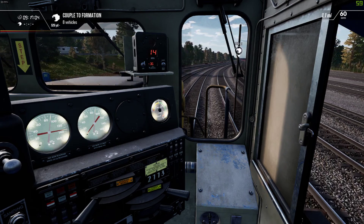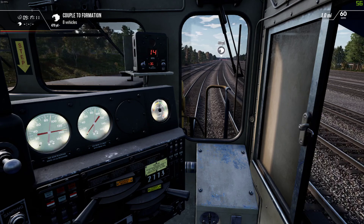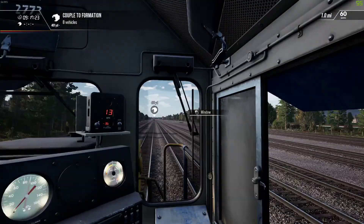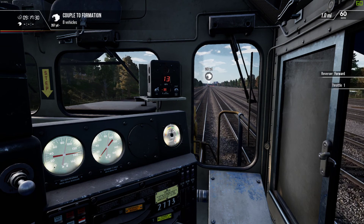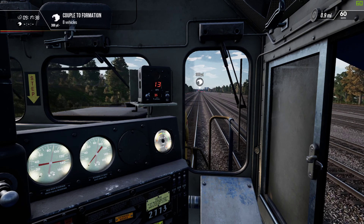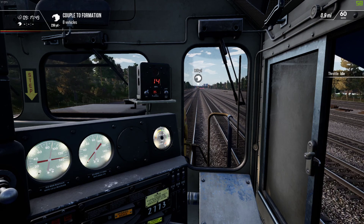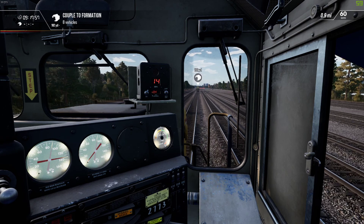This job said it was supposed to take 15 minutes. I've been doing track speed and it's been about 15 minutes, so this job might be split across two episodes. I'm just watching my stopwatch and my recording time. I keep wanting to hit W and S to move faster or slower, but it's A and D on the keyboard to work the throttle, and that's just unintuitive to me — it's backwards. A and D should be my reverser. I think I can go into the settings and change that between this episode and the next.